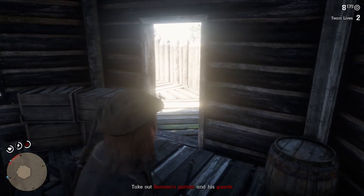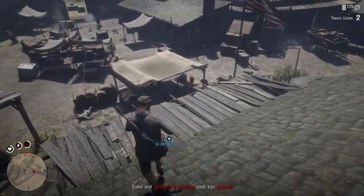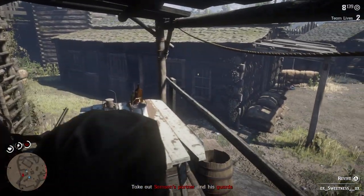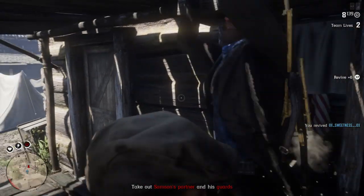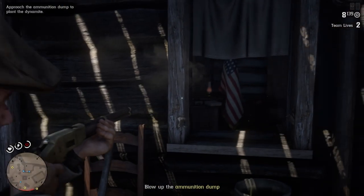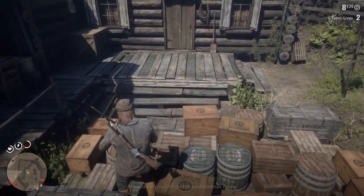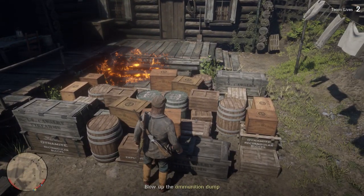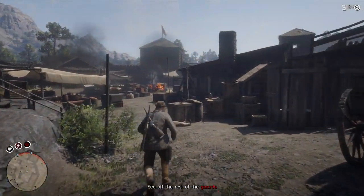I don't see anyone, I'm going in. There's a guy over there — oh, he's coming up the side. Take out Samson's partner and his guards. I'm gonna run the wall. I see some enemies coming up. I'm stuck. Don't go down. I gotcha — how do I get to you? Don't die on me. We're not losing any lives, good. He just went through the wall — what the heck is going on? They killed him. We got some weird stuff happening in this mission. I'm gonna plant the dynamite here.